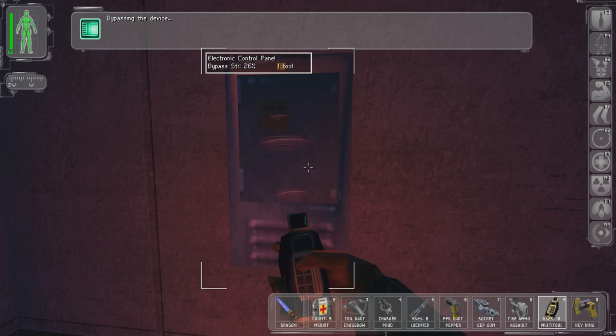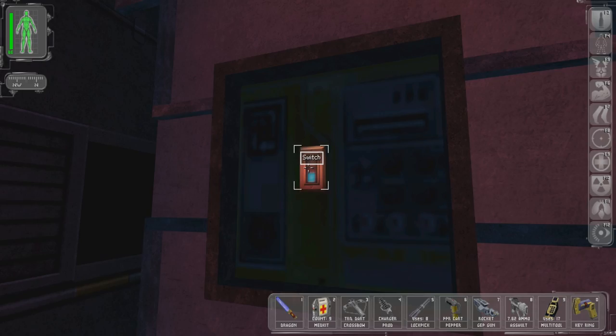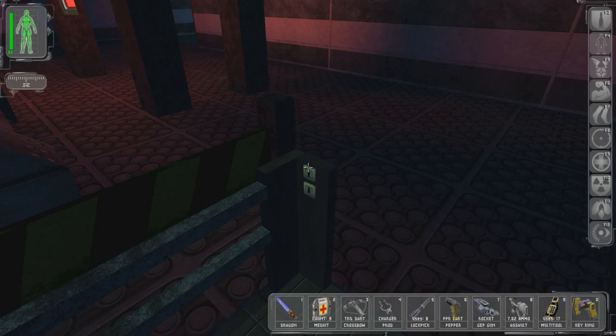All right, one tool — I can certainly do that. Let's shut it all off if we can. There we go. Well, we didn't do all of it, but it certainly helped. So I guess we have to press this first. Ah, that calls the elevator, and then we can go up. There's still lots of stuff up there, so we have to get to this thing.